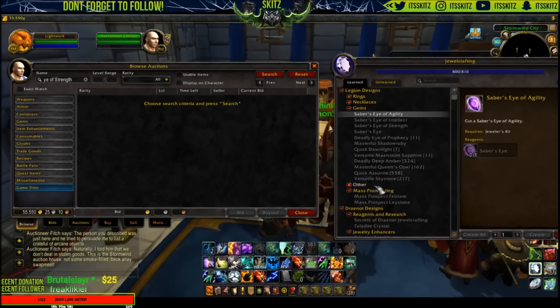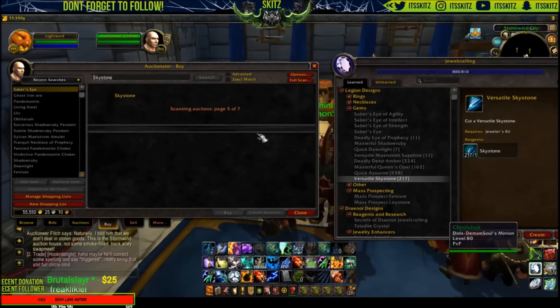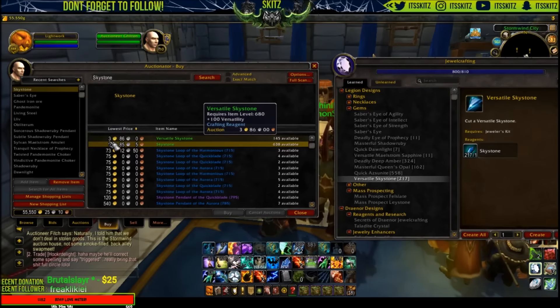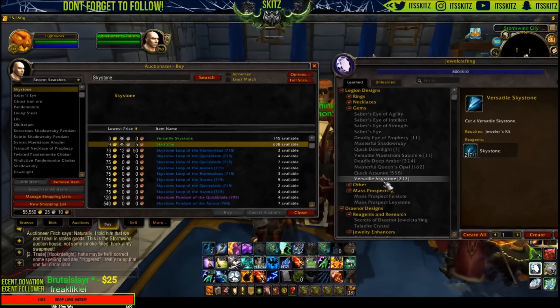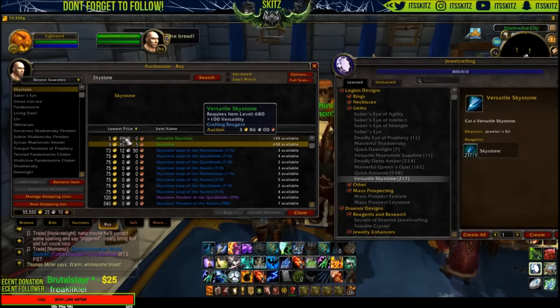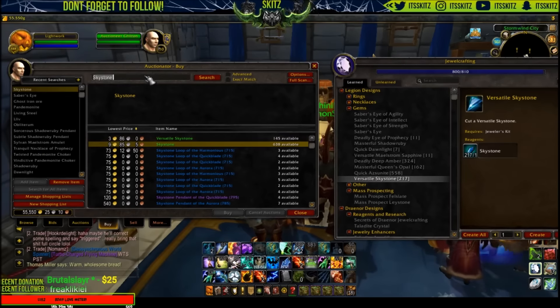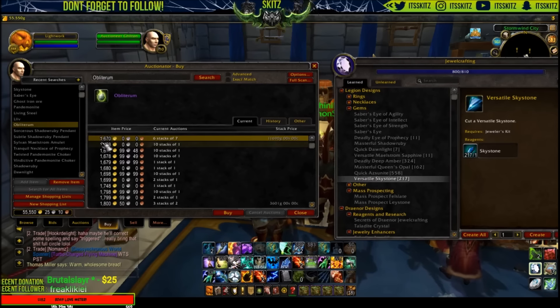We're going to talk about the gems and start from the bottom up. In previous videos I put out, I talked about how I was snatching up all of these green gems. If you take a look here — one green gem — you see how they're at nine gold and three gold. Your Deadly Deep Amber, your Masterful Queen's Opal, Quick Azunite, and Versatile Sky Stone — all of these are three gold, nine gold a pop. And I know 100% if I buy this gem right now and obliterate it, it's going to give me no more or no less than one Obliterum Ash. So that's very, very clutch.